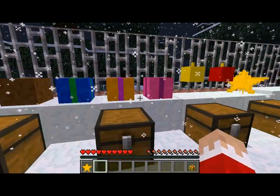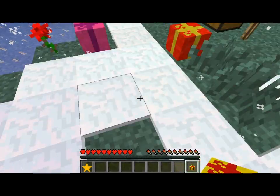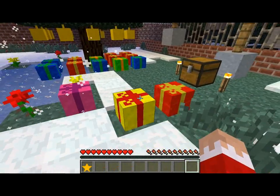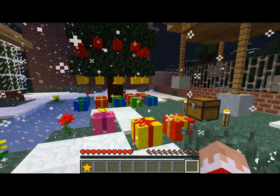Here are a couple more examples. The present block is a little bit smaller than one normal block, so as you would imagine they don't stack well, but they do look nice around the tree.